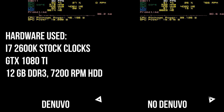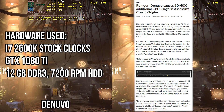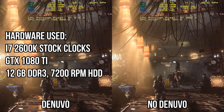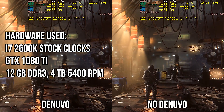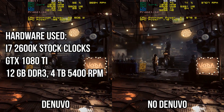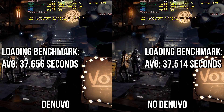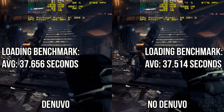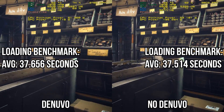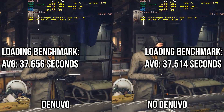This is a good time to discuss the hardware used. We used a 1080 Ti to eliminate GPU bottlenecks, paired with a stock-clocked second-generation i7 and 12 GB of DDR3 RAM. Since Denuvo is reported to strain the CPU rather than the GPU, this is a good setup to test that theory. All previous tests were conducted on a 7200 rpm hard drive; however, we also tested Deus Ex Mankind Divided on a 4 TB 5400 rpm Western Digital drive. Loading the benchmark tool, the Denuvo-protected build averaged 37.656 seconds while the breached build averaged 37.514 seconds — essentially identical.